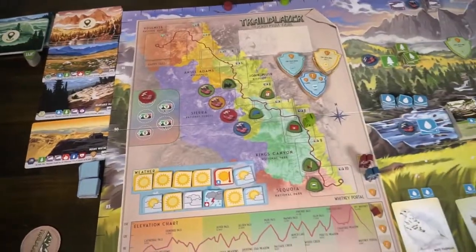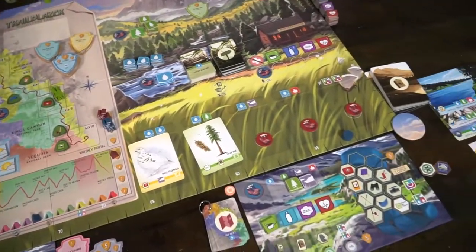This game is essentially a worker placement Euro-style game, in which you're going to be taking out your different boot tokens, utilizing them on different spaces of the board, and moving across over 12 days. If you can reach the end and score the most points after those 12 days, you're the winner of Trailblazer.